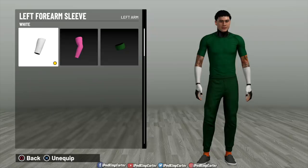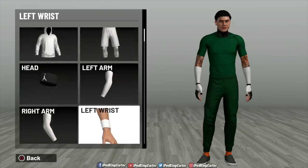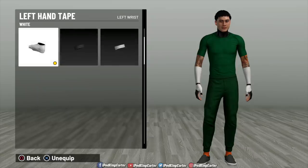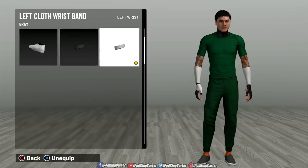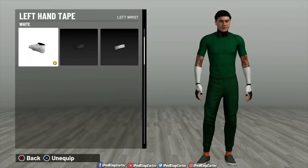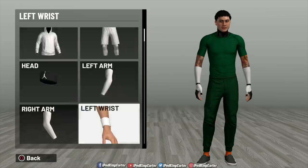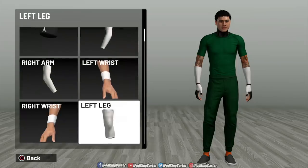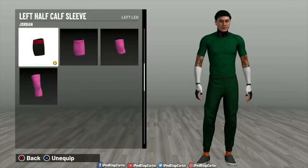For arm sleeves, put white on the left arm sleeve and white right forearm sleeve as well. For your wrist, a lot of people want to use tattoos, but you cannot wear both tattoos and tape at the same time. So use left hand tape and right hand tape — tape is the best way to look as authentic to Rock Lee as possible. You may notice I have neck and leg tats, but my arms are the focus here.